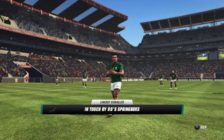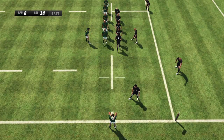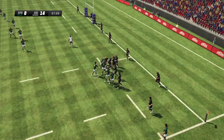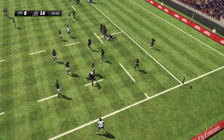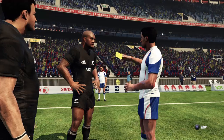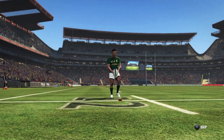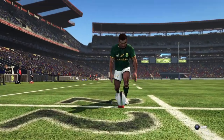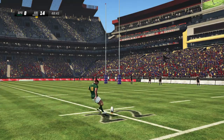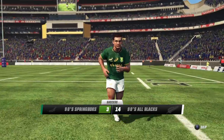They decided to pile on the pressure and kick for touch. The kick finds the line — they'll have a line-out. That field claims it — and the infringement is called. That's not what they needed down this end of the field. May get himself a yellow card here. They decide to take the three — not an easy kick. First five looking focused as he lines the kick up. Looks like they'll get points here. Kicks the penalty from wide and gets the three. In the end, it's all worked out pretty well.